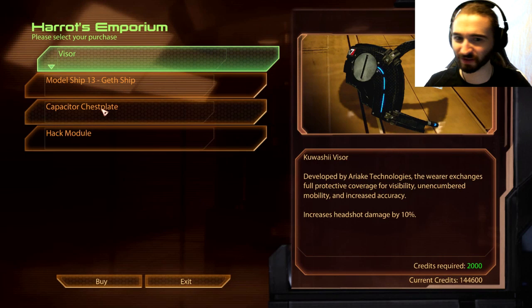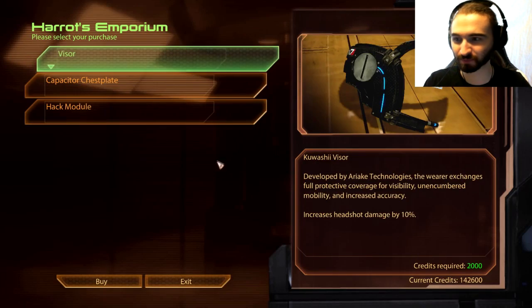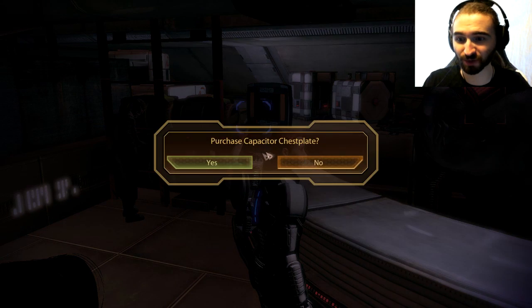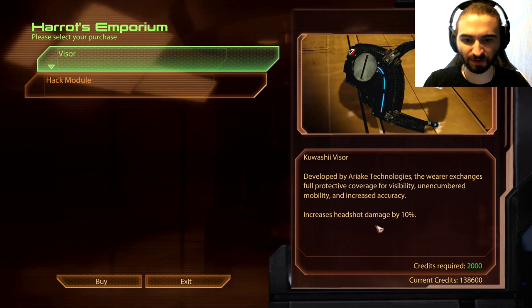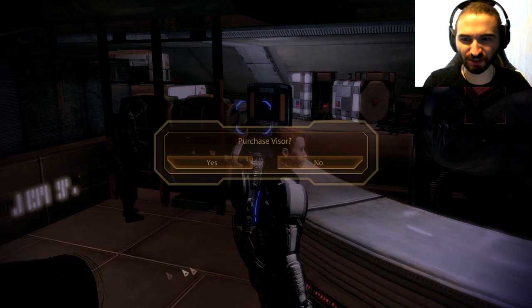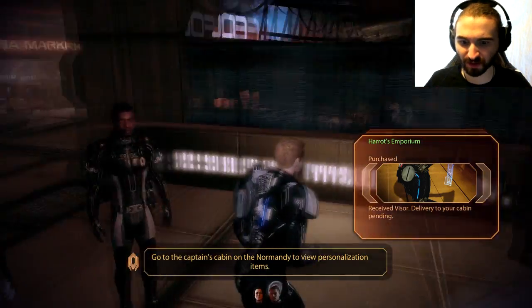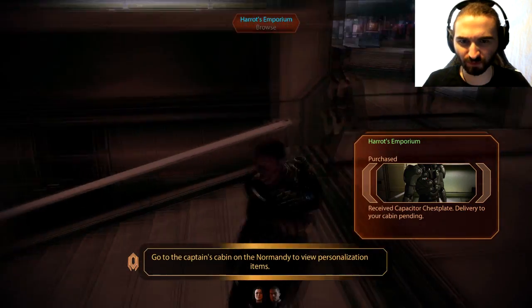A visor — increases headshot damage. So yeah, you can buy straight-up armor like this now. A model of a geth ship — why the fuck not? Capacitor chestplate — reduces the delay before shields start regenerating. Well, that's just a straight flat upgrade, so that's nice. Hack module — doubles the time limit for hacks. That's pretty good. Costs 30 grand, but I haven't seen a super important reason to use it. None of the hacks I've failed have been because of time constraints.